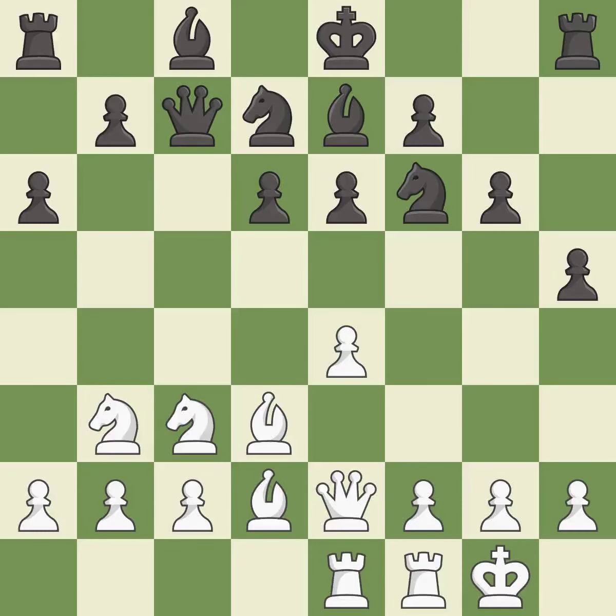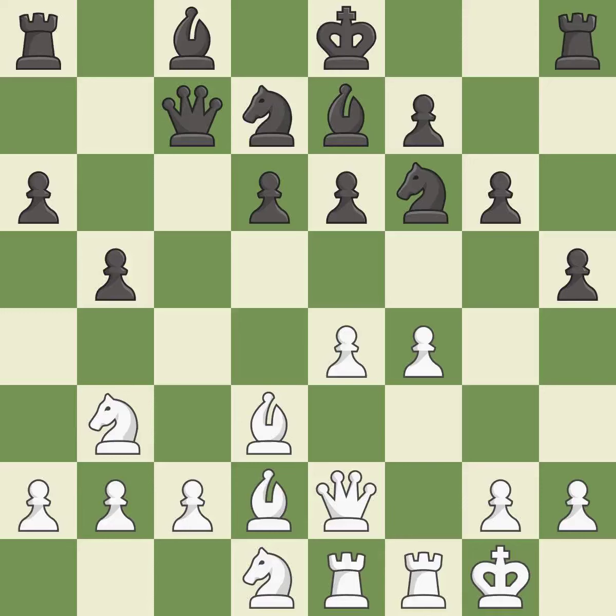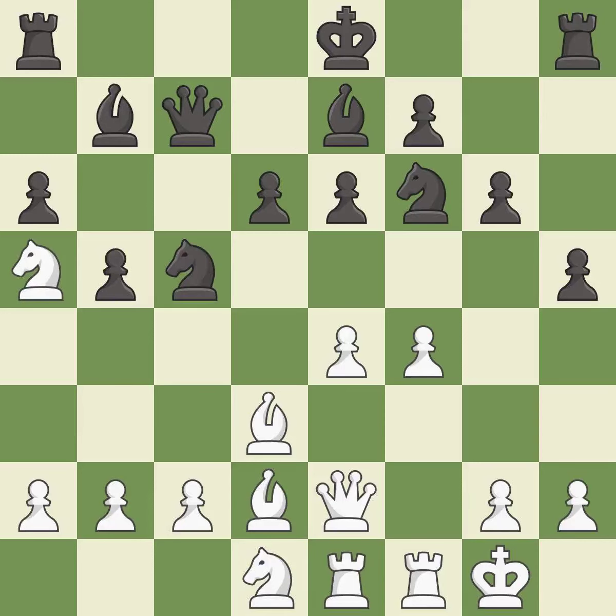This activates a knight by developing it off of its starting square — it is best. This mobilizes the knight, allowing it to control more of the board — it is best. The pawn is now adequately defended. This threatens to kick a knight — it is good. This overlooks an opportunity to develop a rook off its starting square — it is a mistake.